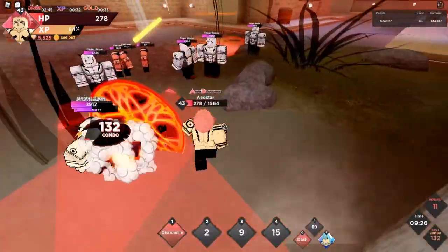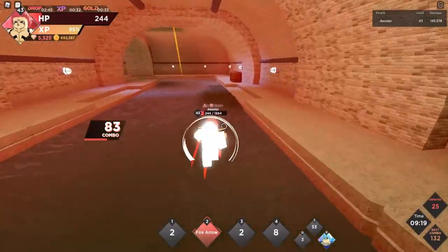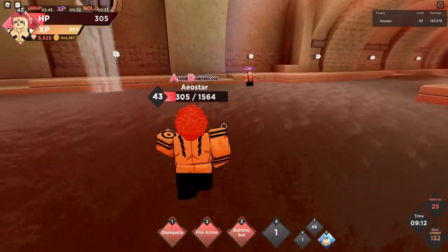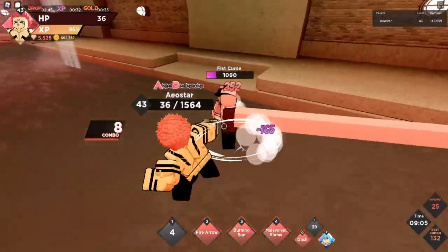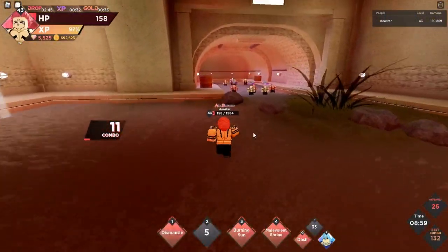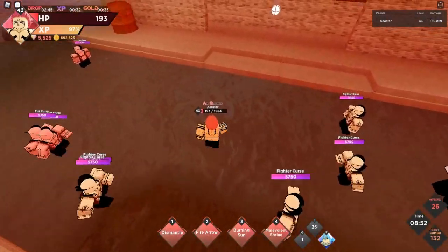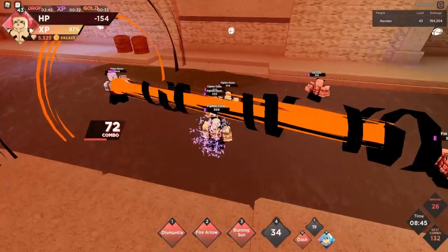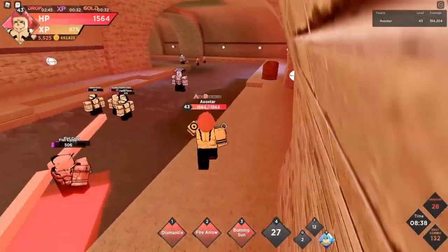They do so much damage — I'm going to have to use the assist, even though I wanted to save it for later. Why am I so slow? My scroll wheel is moving the camera up and down for some reason. Anyway, they deal massive damage in nightmare dungeon. Sukuna's DPS-wise is fine, just not a lot of AOE.